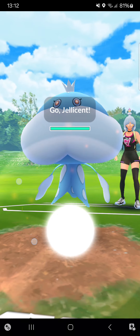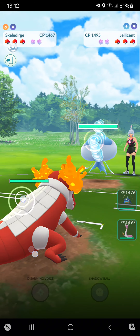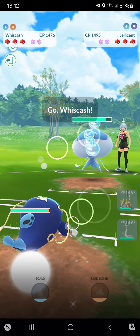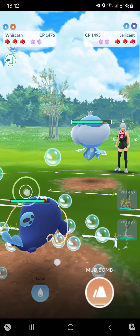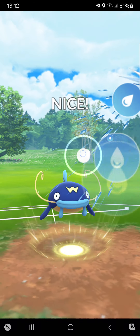Let's start into the first match — starting very interesting against Jellicent. I think I will go for two Incinerates then switch. Actually, I think I will switch immediately because it's a Bubble Jellicent, and I hate Bubbles on a Fire type. I'll try to lower her attack status with Scald.